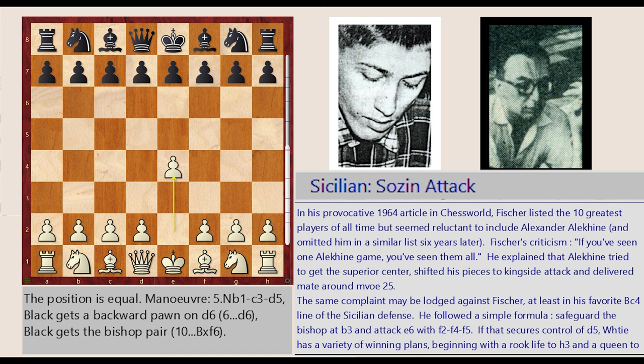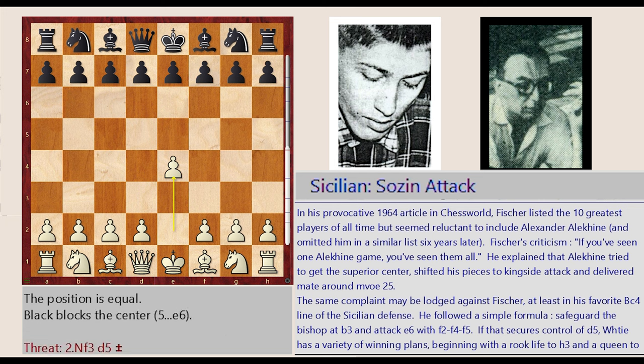He followed a simple formula: safeguard the bishop at B3 and attack E6 with F2-F4-F5. If that secures control of D5, White has a variety of winning plans, beginning with a rook lift to H3 and a queen to H5.